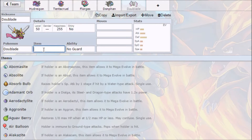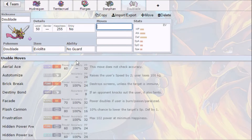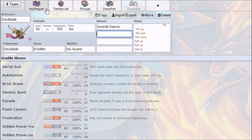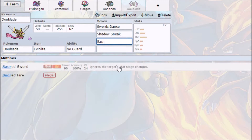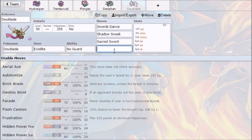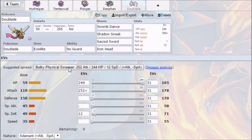Eviolite is going to come out for this Doublade with No Guard ability. We'll go Swords Dance, Shadow Sneak for priority, Sacred Sword — which is a really good move for ignoring the target's stat changes — and Iron Head for STAB. At the moment our team is three special and one physical, so this adds more physical presence. We'll set it to level 50 with odd HP, max Attack, some HP, and a little Special Defense to help the Eviolite.